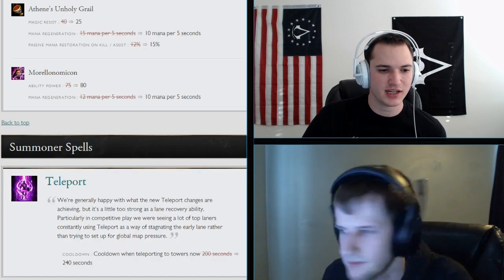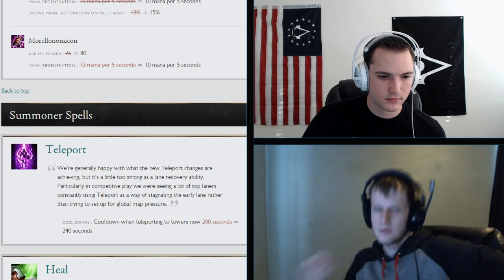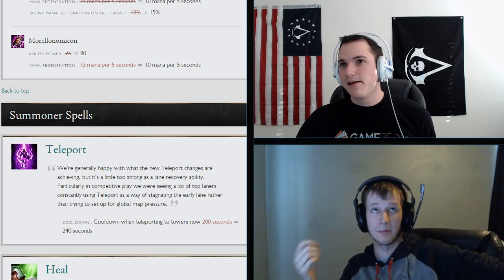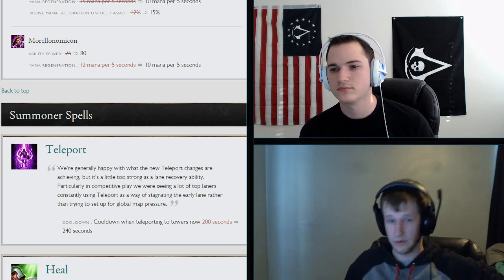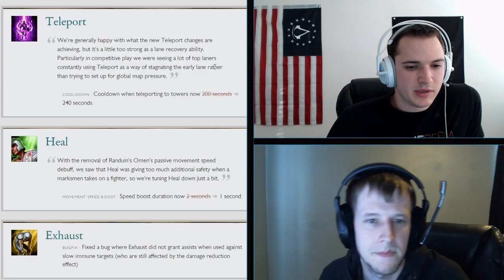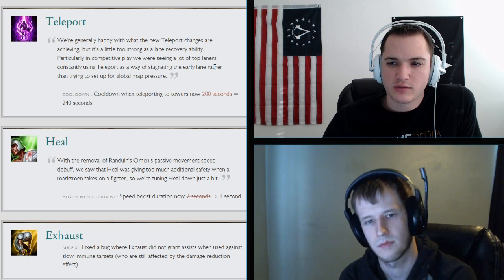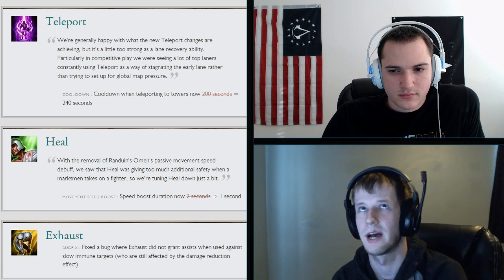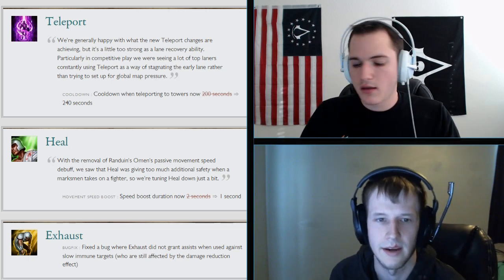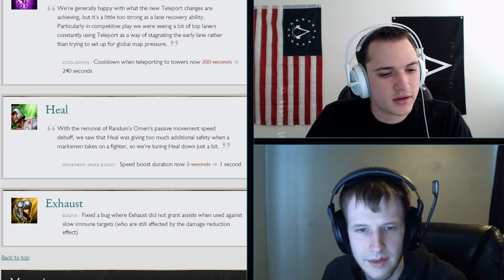Summoner spell changes: Teleport cooldown when teleporting to towers is now 240 seconds instead of 200. Not a huge deal — best use of teleport is to gank other lanes, which is unaffected. Heal: speed boost duration is now only 1 second, not 2. Considering how much heal has been getting nerfed lately, you might want to start taking Barrier again on AD carries.